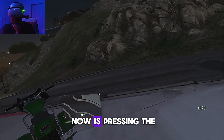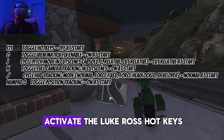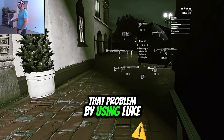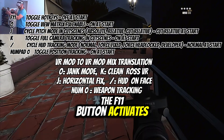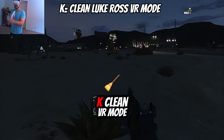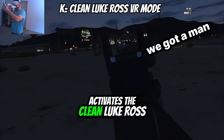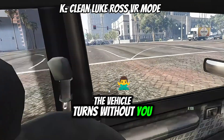What you can do now is press the Luke Ross hotkeys. You press F11 to activate the Luke Ross hotkeys. We get rid of that problem by using Luke Ross's hotkeys. The F11 button activates the hotkeys. There are five important buttons. K: Clean VR mode activates the clean Luke Ross VR mode, but unlocks the vehicle camera.